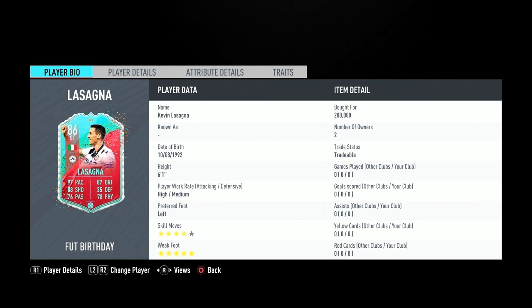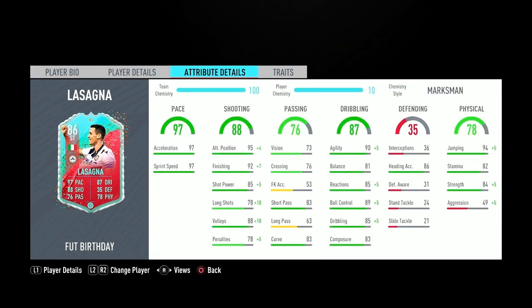This is the new improved five-star weak foot Lasagna. I remember him in FIFA 19 — he had the SBC which everyone had and it was a really good card. Now they're bringing him back as a Foot Birthday card. I bought him for 200k which is quite expensive, but by the time this video comes out he should have dropped to around 150k. He's got four-star skills and five-star weak foot, which will be one of the best things about this card.